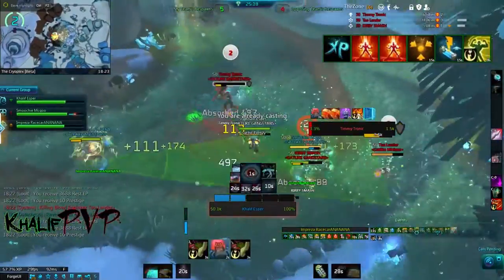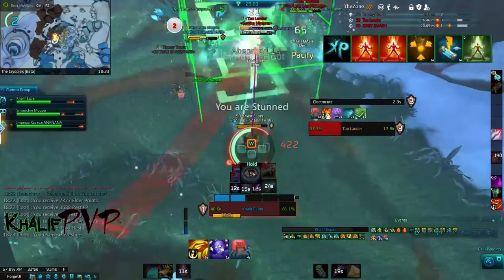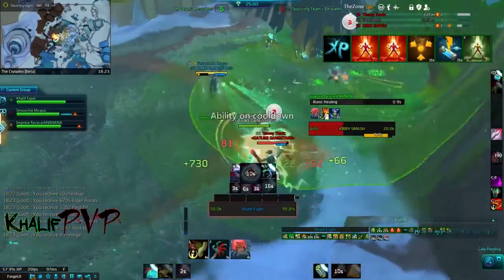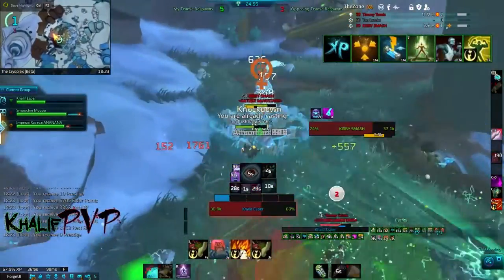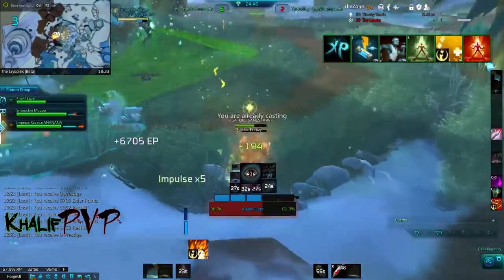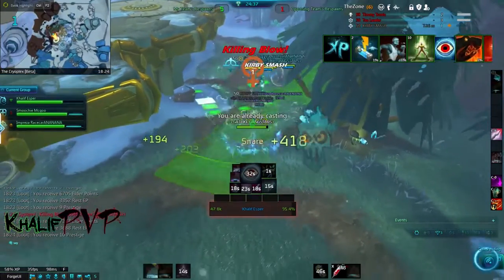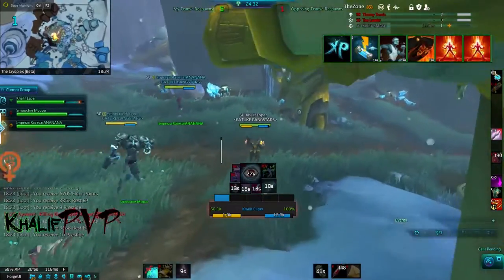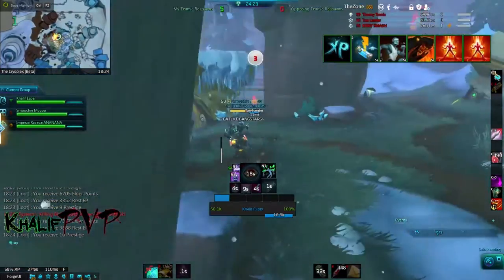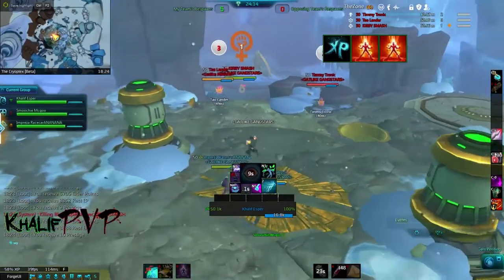I see Timmy's health getting low so I CC him again so he can't be healed. One CC hits his interrupt armor, the other one goes through and we get the kill. Then I see Pallander is low so I try to CC again — we get him CC'd enough to land the killing blow. Timmy is focusing me as hard as he can but our healer is doing a great job. The knockdown and knockback force their healer Kirby to react. They're down to two respawns. We get that kill and it's now essentially three-on-one, though I didn't realize they still had a respawn left.